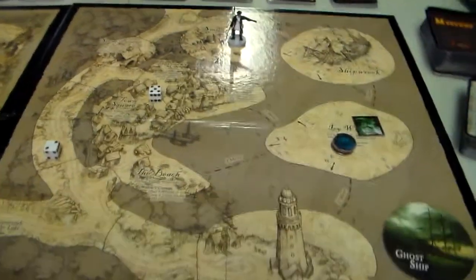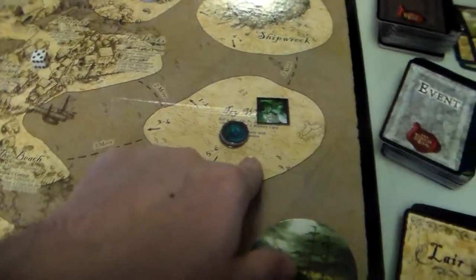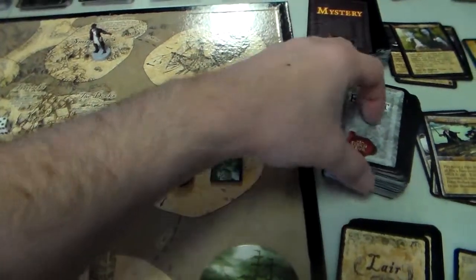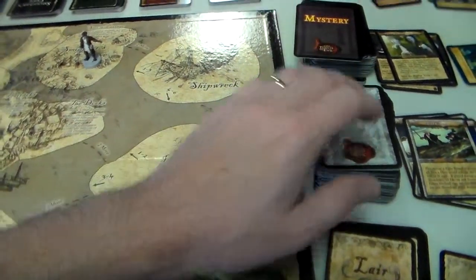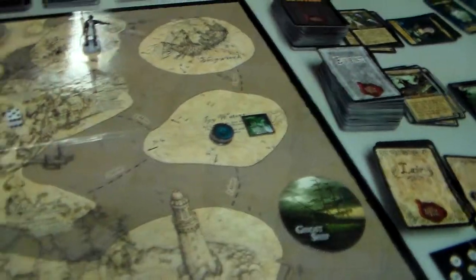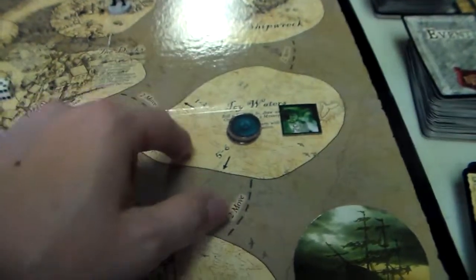Hey folks, you're back here with Solo Gabe. We're playing Touch of Evil vs. The Ghost Ship, and we also had to take an event card off the event deck because this pirate was at the icy water space. Remember, he has to take a card off the top at whatever location he's at if he's not at a corner location. If he's at a corner location he takes one of the corner location cards, but if he's not at a corner location he has to do an event card.